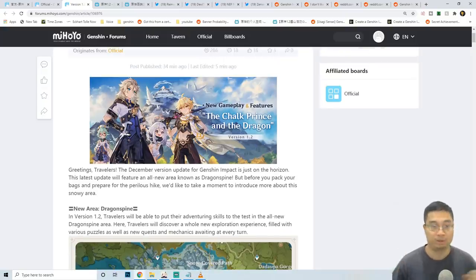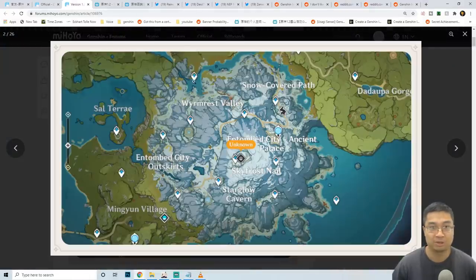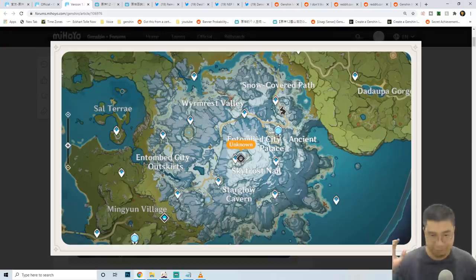The new area, Dragonspine, is going to be available. There are about 12 word points, and discovering each one will earn special primogems. There's also a special domain and a special tree for the new area.